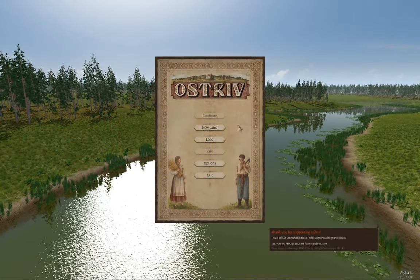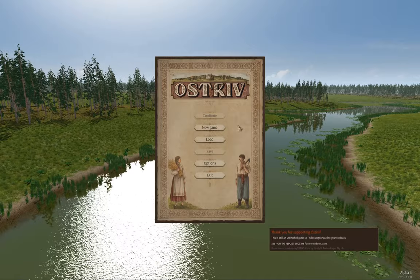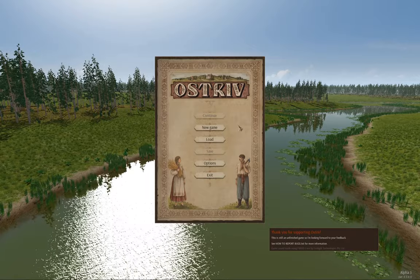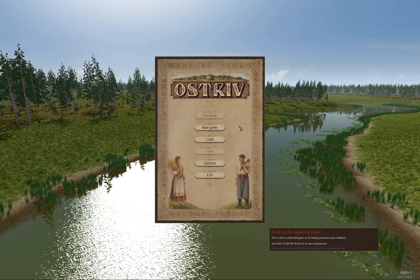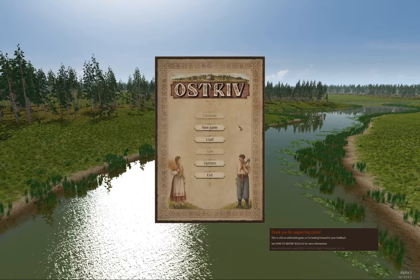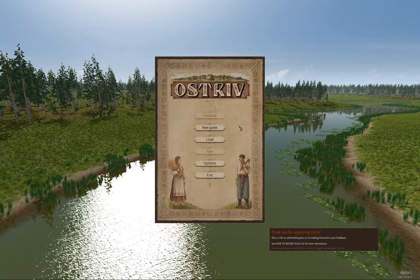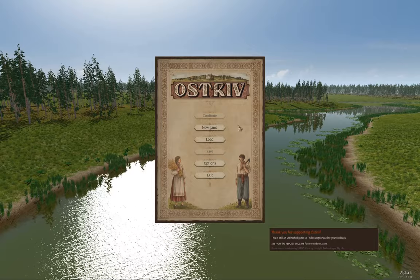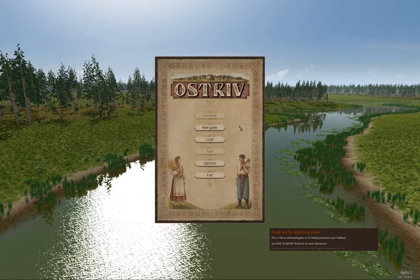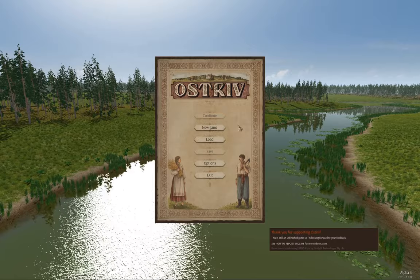Hello everyone. Last week a new alpha version of Ostriv was released, and this version is now available in early access on Steam. Shortly after that, a hotfix came out which fixed a couple of bugs. I played around with this release a little bit and it seems to work pretty well. I'm going to start up a new game because there are a couple of changes that make an old save on this version not work so well.